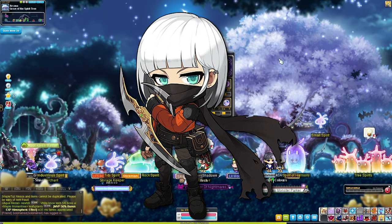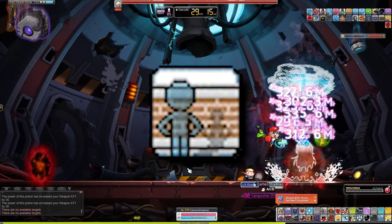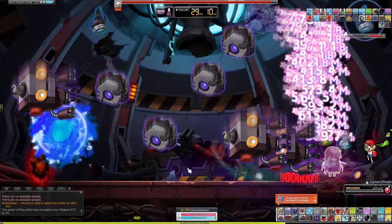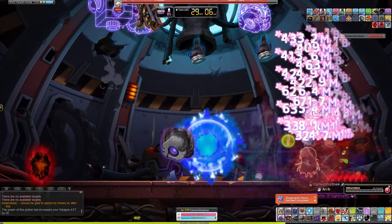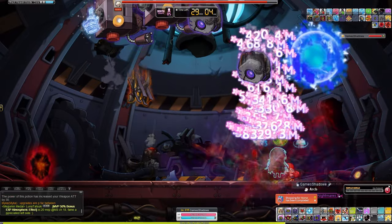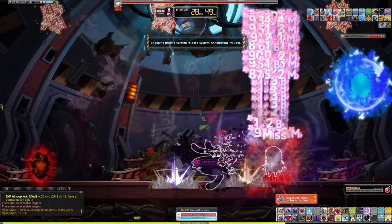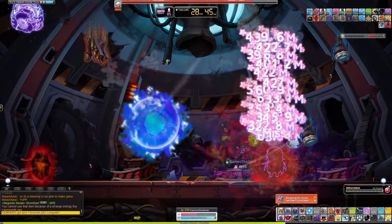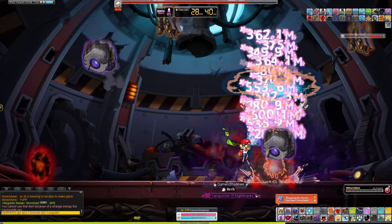First things first, Shadower is a Dark Sight class, which is one of the most important things to think about when making a Hard Lotus mule — how good is it inside of the boss? For Shadower's sake, it is one of the best. Dark Sight allows you to negate a ton of mechanics inside of Lotus, like all of the debris falling, the big one-hit-KO trains, as well as just allowing you to play a little bit more chill than you would on a non-Dark Sight class.